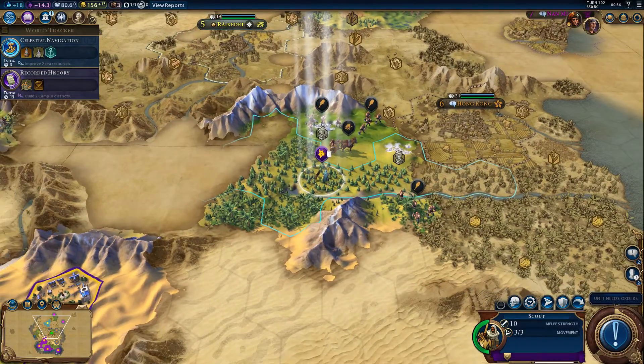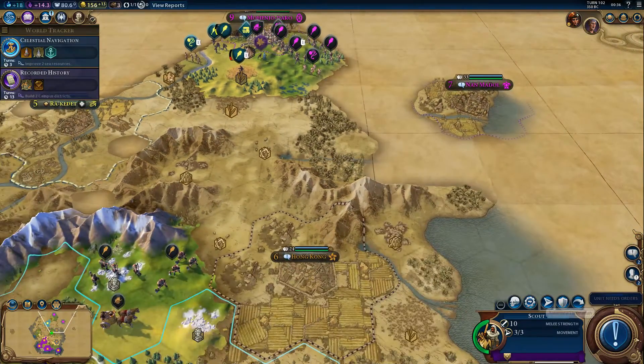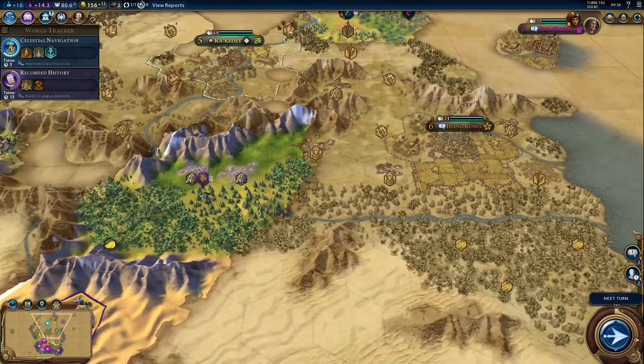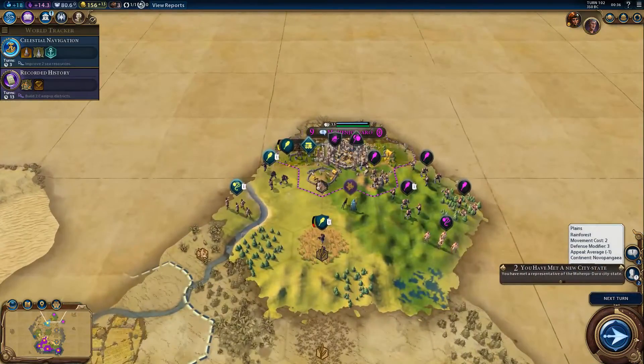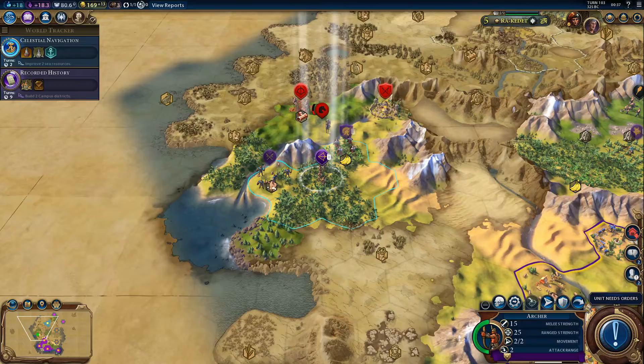I've got another scout up there doing the rounds — I will automate this one as well, but unfortunately it goes the wrong way, so I'm going to have to manually assign it new orders. We've met two new city-states — that's fine. I see the Egyptians are attacking them. Interesting.